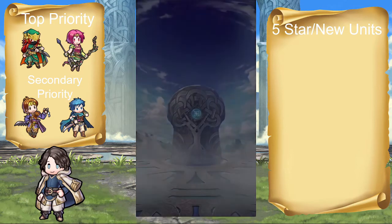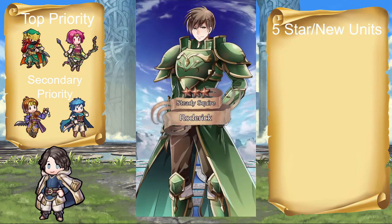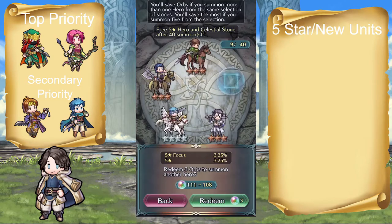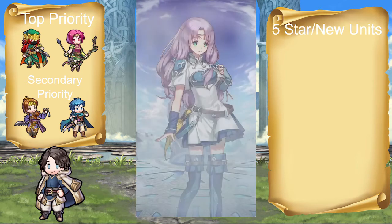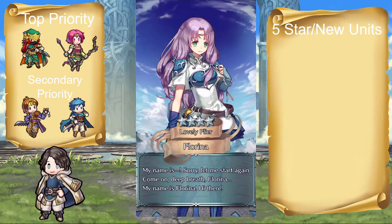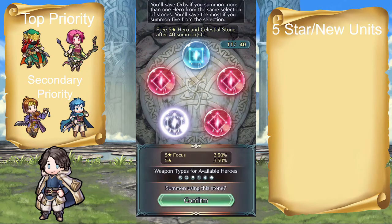Anyway, on to the main prize of this banner: Ascended Joshua. So first off, weapon — Play to Jahana. Built-in slain effect, low speed defense if he's healthy. And he gets a fire sweep effect if he's within a cardinal direction of a foe. Otherwise if he attacks from anywhere else, it's like Ruptured Sky — 50% of the foe's attack. That is a ridiculous weapon right there, and I want it. Please, Joshua, come home.